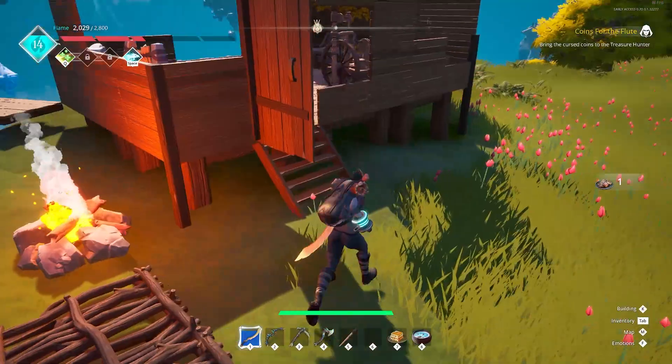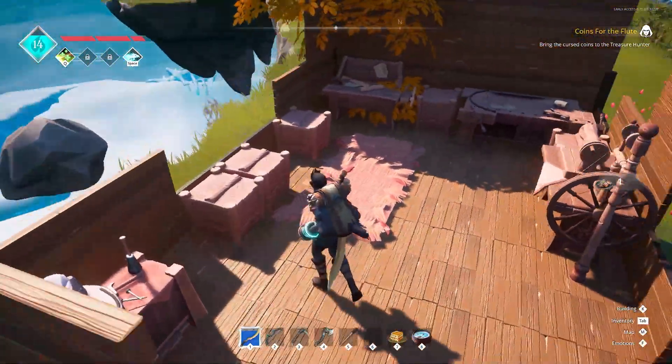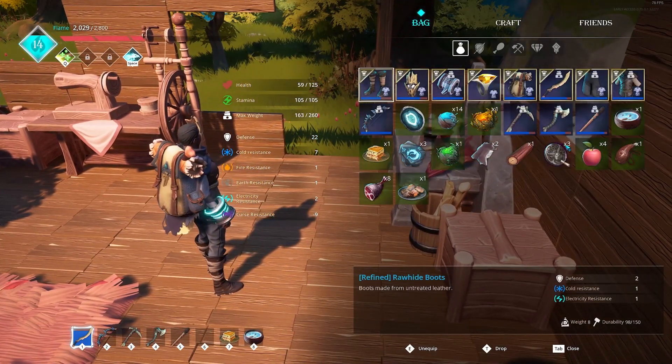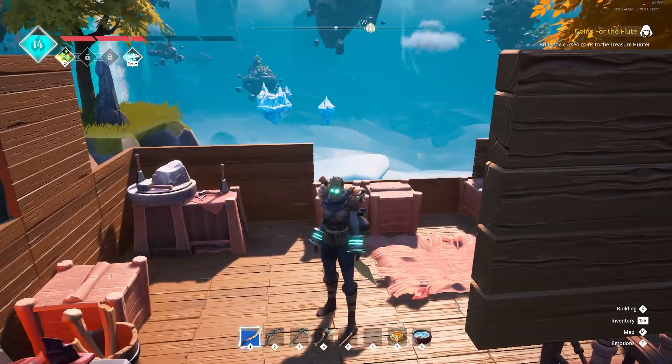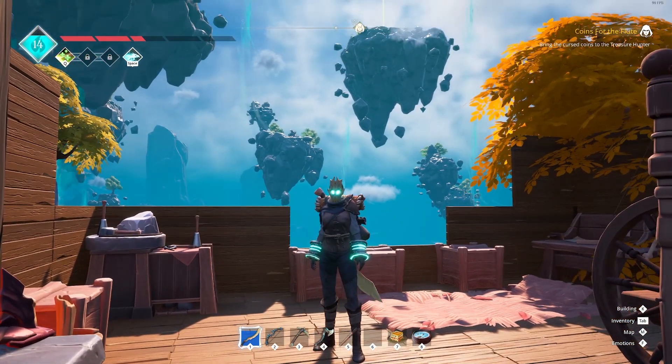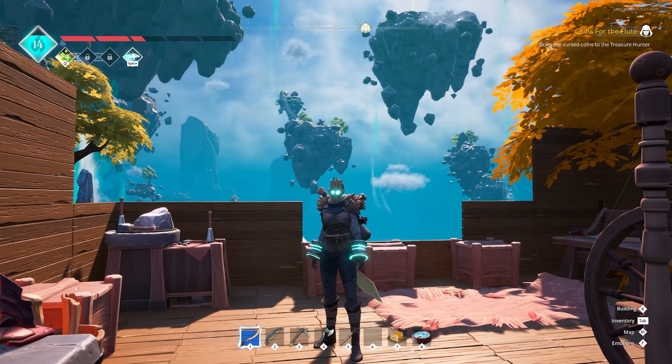Right guys, I think we're going to call this an episode. I'm probably going to off-camera cook some more food so we've got more food when we go out and about. I think everything's repaired that we need to - which was just the bow really. And in the next episode, we're going to go hand in these rusty coins - which are actually cursed coins - to the dude, the treasure hunter I think he was. Then we'll see where we're going to go from there. Thanks very much for watching and we will see you in the next episode.